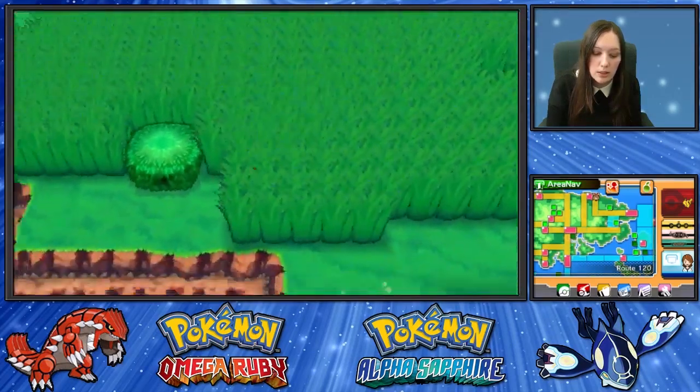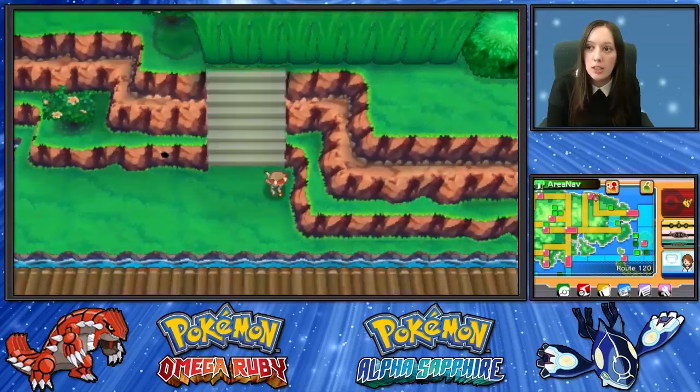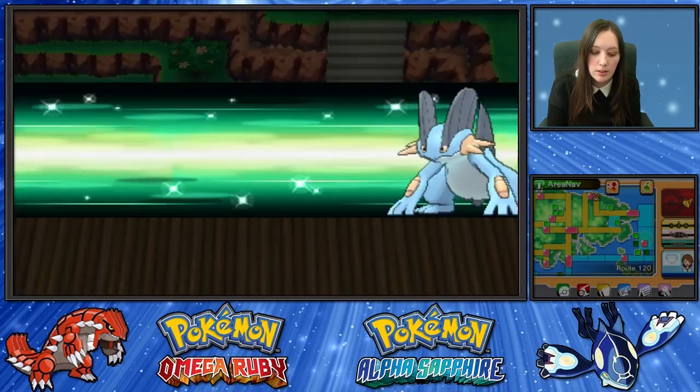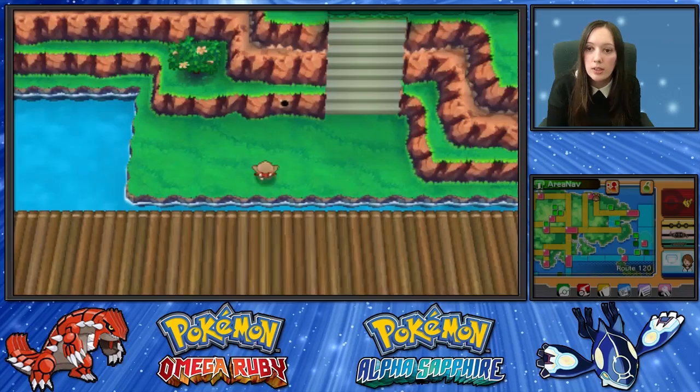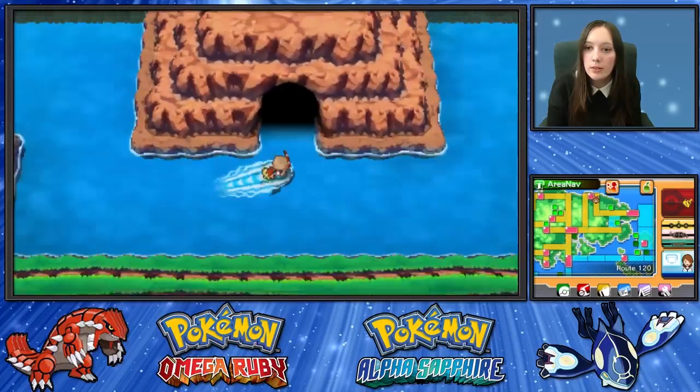So we need to go down to Scorched Slab. You're going to need a Pokemon with Surf to get to Scorched Slab. So using Surf now. You go in the cave here.